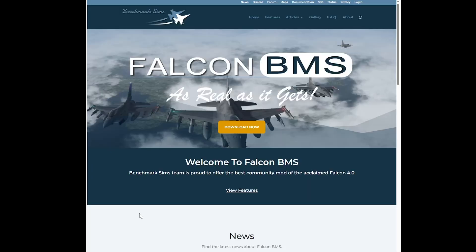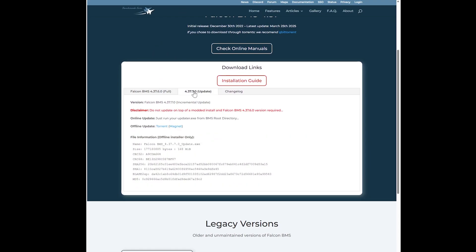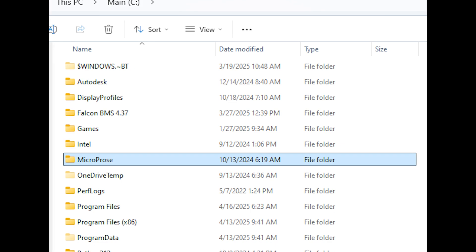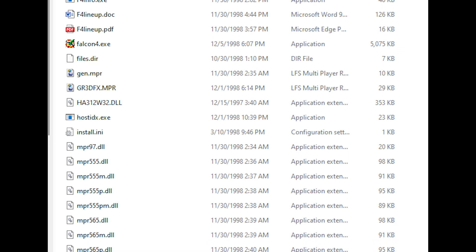Once that's sorted, head over to the official Falcon BMS website and download the latest version. At the time I'm recording this, that's version 4.37, update 7. But even if it's a newer version by the time you watch this, the steps should remain the same. One important thing to keep in mind is that you need to have the original Falcon 4.0 installed on your PC before installing BMS — otherwise, BMS won't let you install.